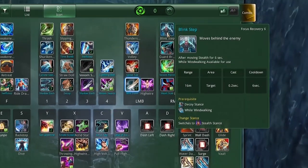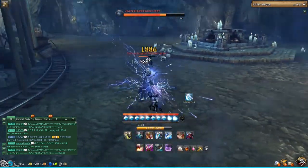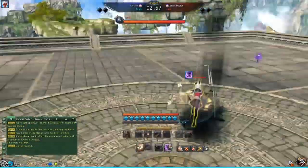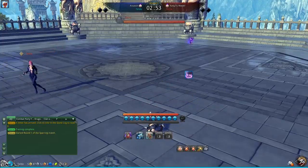The first opener that we start using as assassins is called Blinkstep. It allows us to teleport right behind our enemy and stealth there. It's very powerful in PvE and there's not much you can do wrong with it. But if we try to use that in PvP, it might work as well, but the more experienced our enemies become, the harder it will be to pull off, because it's pretty simple to counter if you know what you're doing.